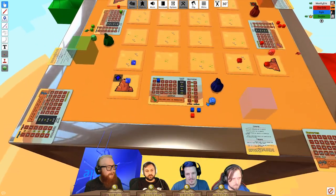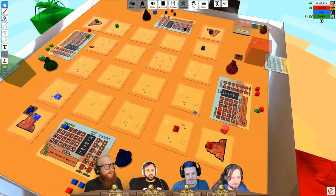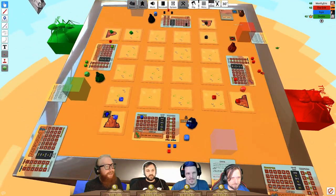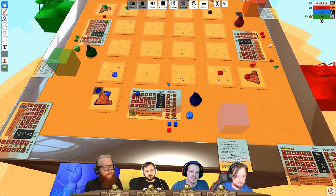There's confusion about control points versus resource markers. One player's control point markers are all red, the same as their resource markers, making tracking difficult. They clarify that resource and control point tokens need to be visually distinguishable.